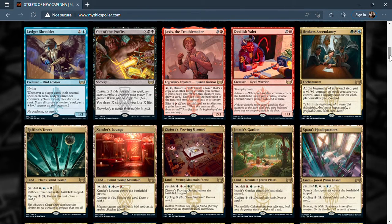Next is Ledger Shredder, two mana, a 1/3 bird advisor with flying. Whenever a player casts their second spell each turn — including opponents — it connives: draw a card, discard a card, and if you discard a non-land card, put a +1/+1 counter on it. It can get big. Unfortunately, discarding non-land cards isn't ideal when you want to be pitching lands, so there's a tough decision tree whether to put the counter on it by discarding something potentially more valuable later.